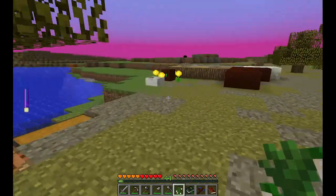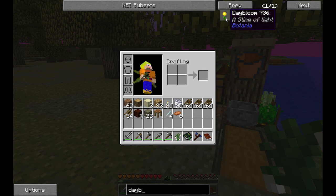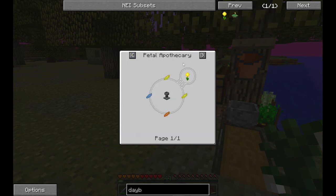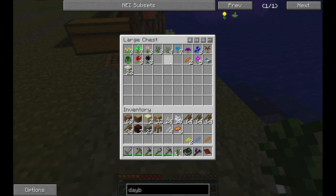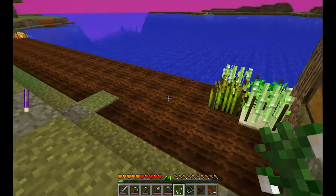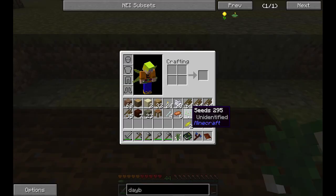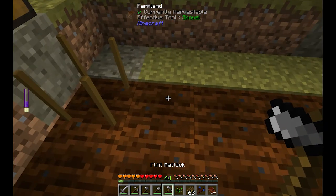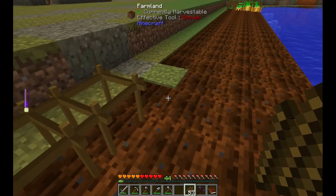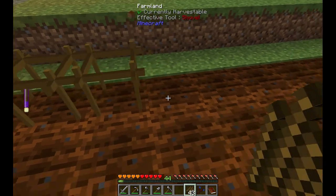I'm going to make some more day blooms. For the day bloom recipe: two yellow, orange, and light blue petals. The good thing is we don't need nightshade because it's never night in here. I need a little bit more seeds, so I'm going to start planting these seeds over here. I have one, but I'm going to plant it before I use it and start spreading it. That way we get a lot of seeds that we're going to need.